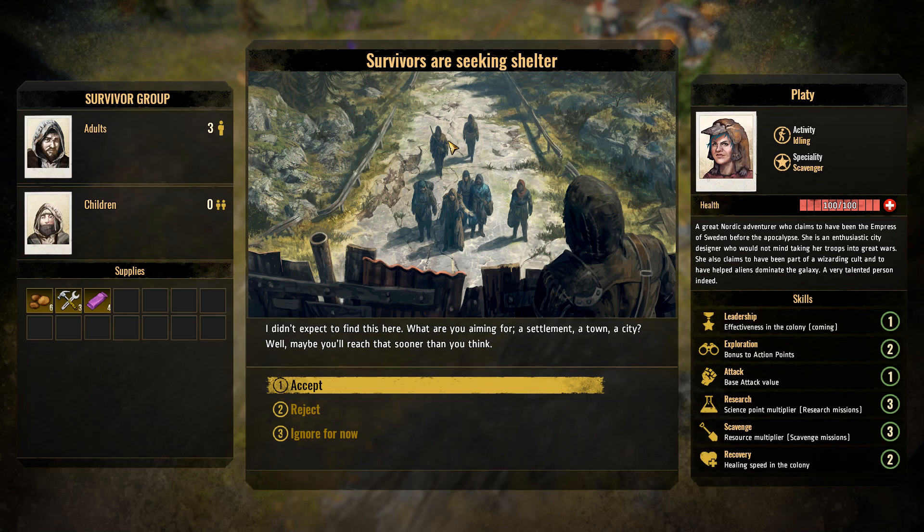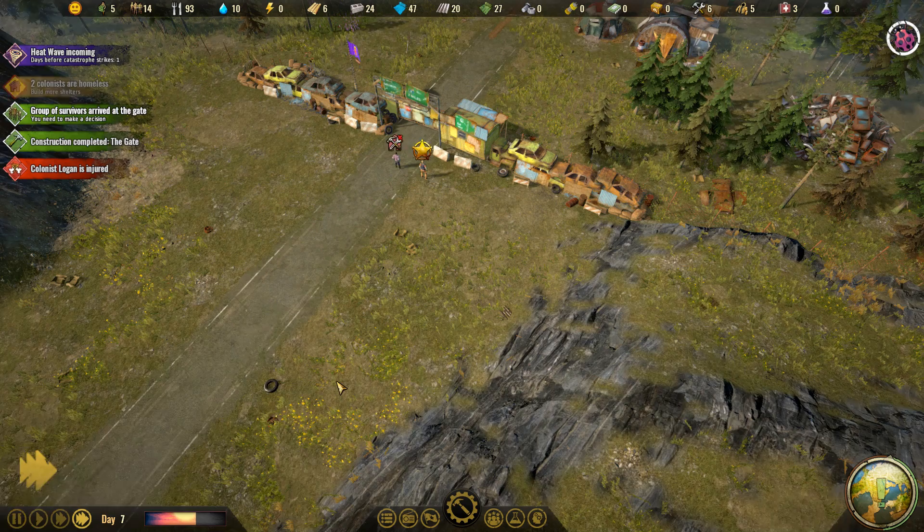Three adults, no children — good workers. They also have some supplies, tools, and food. They have a specialist named Plati — a great Nordic adventurer who claims to have been the Empress of Sweden before the apocalypse. Specialists are pretty nice because you can use them on the world map to explore new regions, find different salvage, fight bandits, and so on. This particular specialist is pretty decent at research and scavenging. I could really use a specialist, so let's go ahead and accept them.